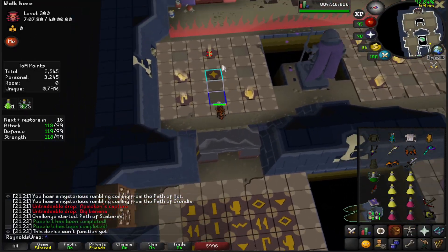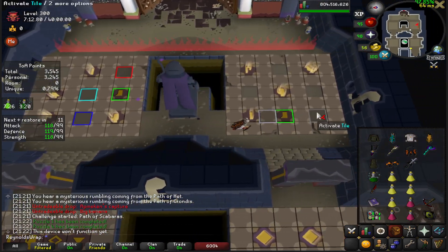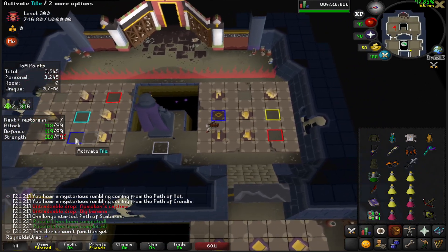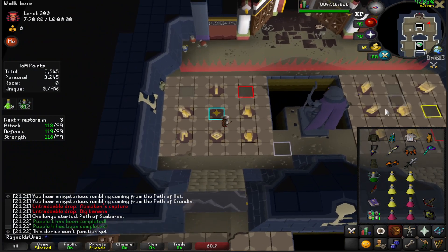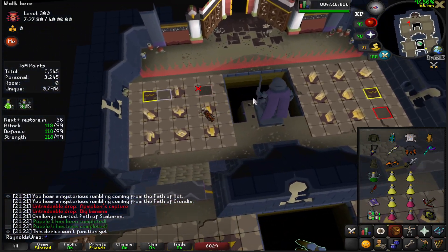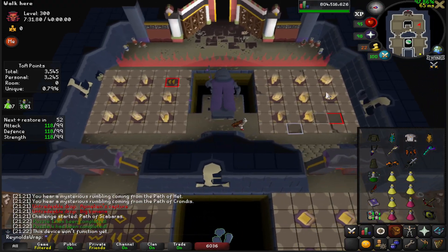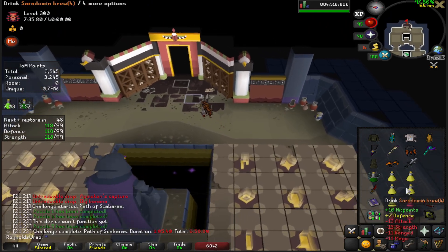Remember, the goal of these raids isn't for you to spam them with this setup. It's more so you can just get a quick Lightbearer and Fang and get out, then upgrade to 400s quickly. You want to learn Insanity before pushing further than this. This should be at 300 with Insanity off — ideally you already know the raid well enough to have Xeric's off. But it does help when you're using Dragon Crossbow spells.